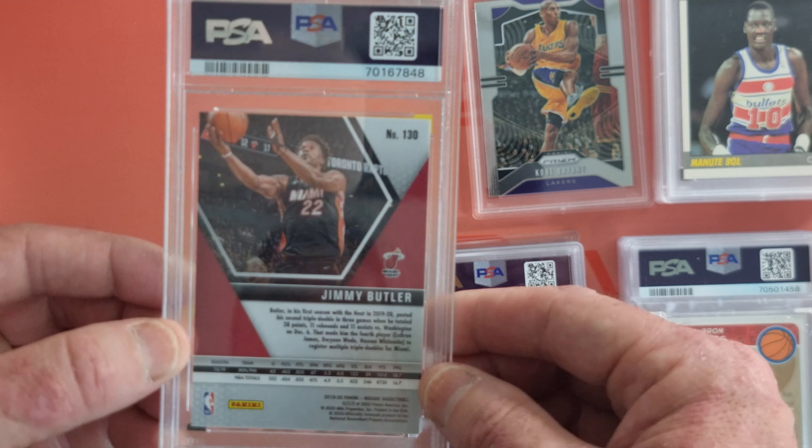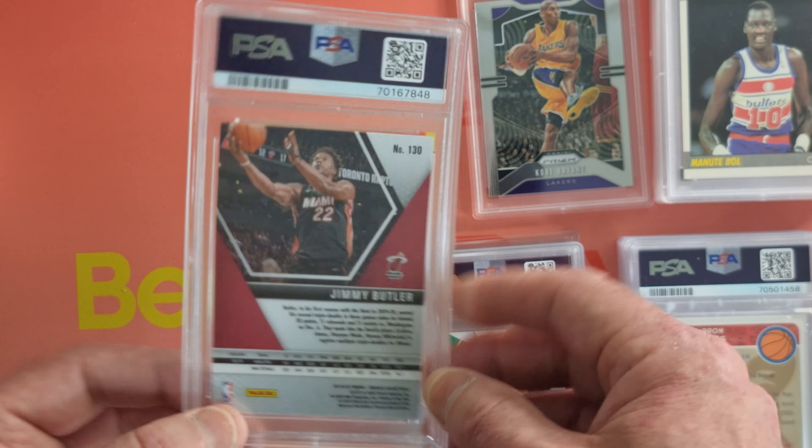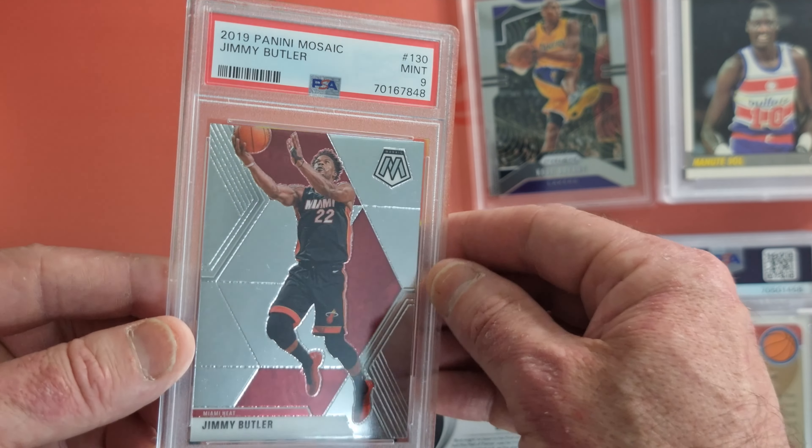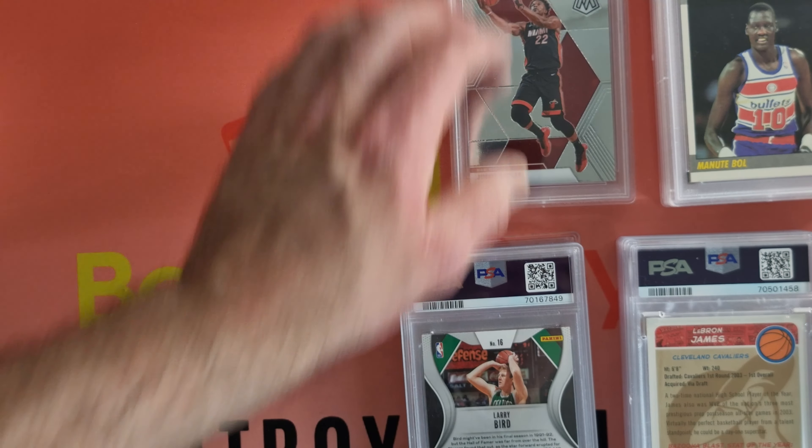Jimmy Butler — this looks like a 2019 or 2020 prism mosaic. And a Mint 9. The mosaics look so cool, they're just so shiny. Jimmy Butler — buckets.